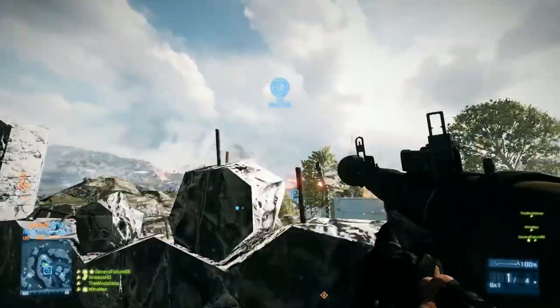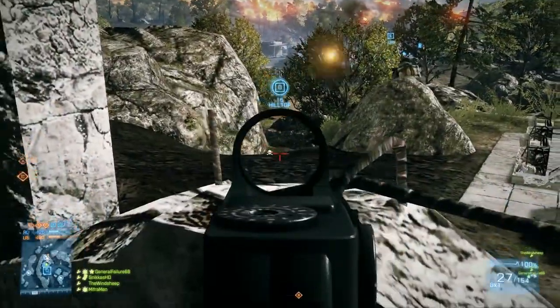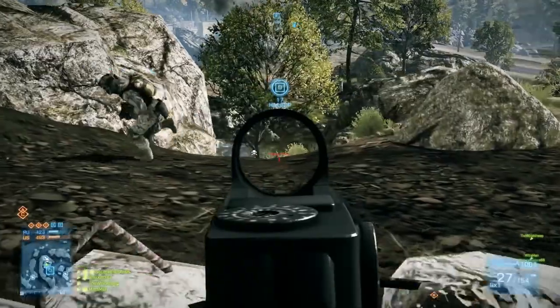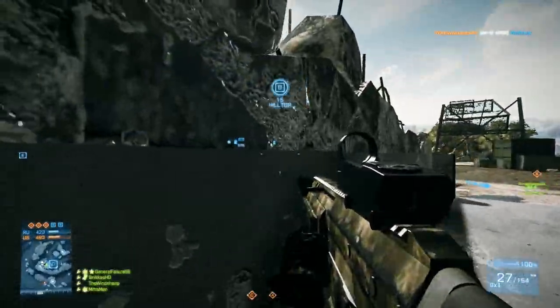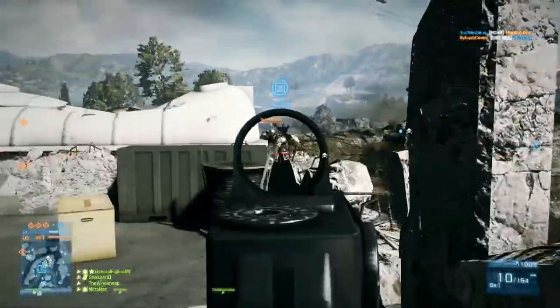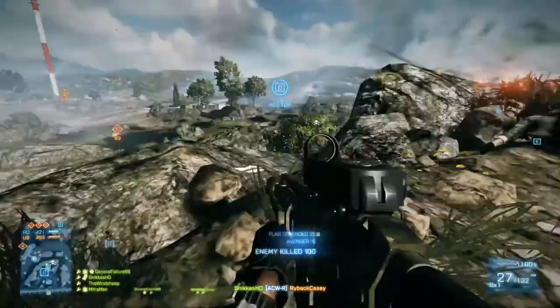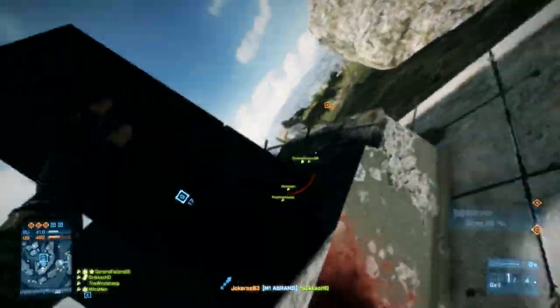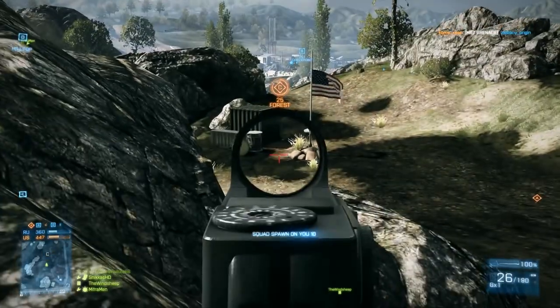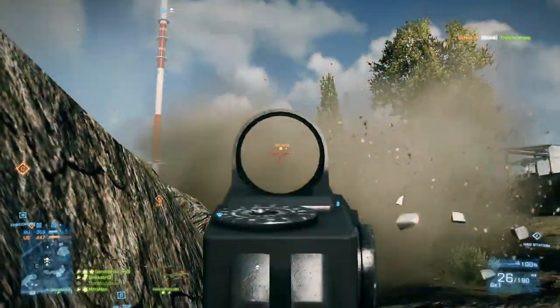Battlefield 4 and every online game right now runs at 10 Hertz, which means it repeats 10 times a second — every 100 milliseconds. That is quite low comparing it to Counter-Strike, for example, which is at 60 Hertz — six times as much — and it goes up to 100 Hertz, so it's crisp and perfectly responsive. Battlefield 3 has a tick rate of 30 Hertz as I've heard so far, and Battlefield 4 has a tick rate of 10.